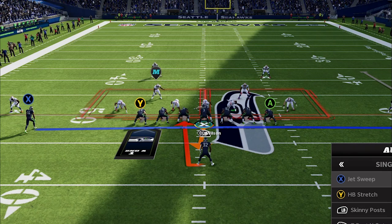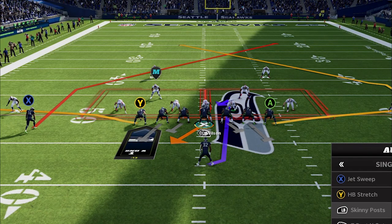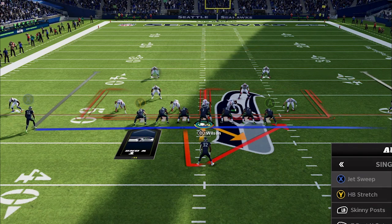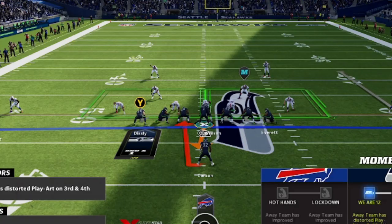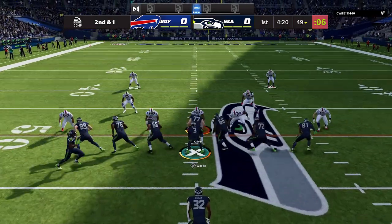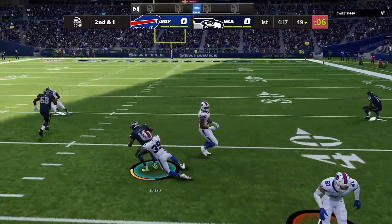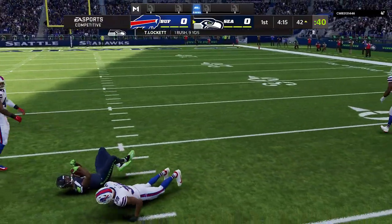On the very next play my opponent adjusts — essentially spreading everybody wide so I can't take the stretch as easily. I thought about passing but wasn't sure if it was Cover Two, and the Skinny Post doesn't work well against Cover Two. So I switch over to the Jet Sweep, which is better for this wide defensive alignment. On the very next play we get the blocks we need and break off another big run — back-to-back big runs moving the ball right down the field.